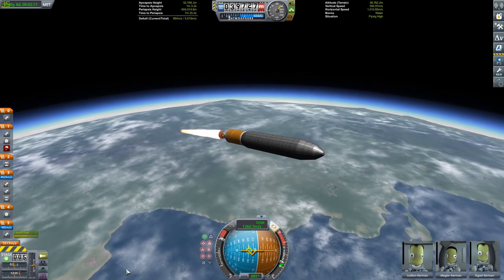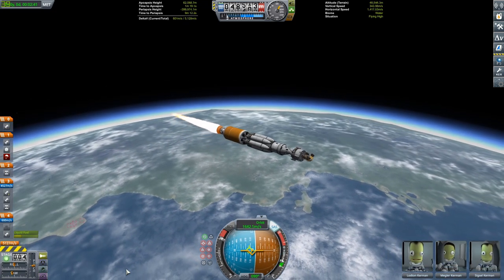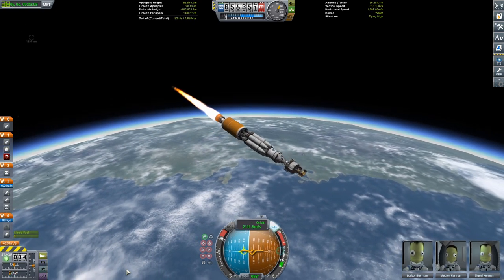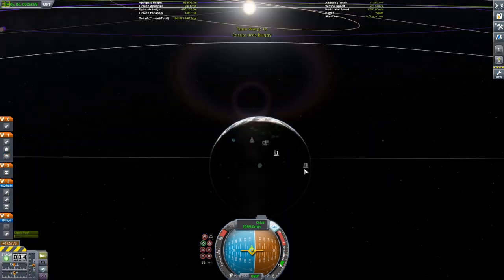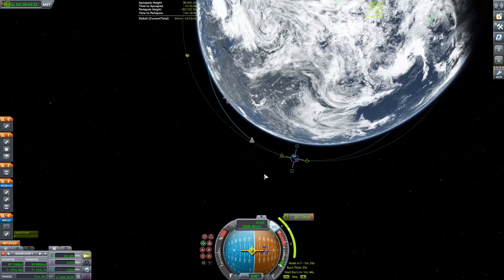There are like 8,000 things that go wrong and I'll talk through them, so we'll just build up that excitement, shall we? Alright, so we just popped the fairing now. You can see our situation - we have a nuclear stage and we have a lander with the buggy on top of it. It's just about getting into orbit now.